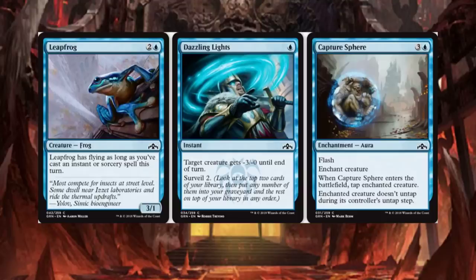Dazzling Lights is a 1-drop. Target creature gets minus 3, minus 0 until end of turn. Surveil for 2. That may see some play.